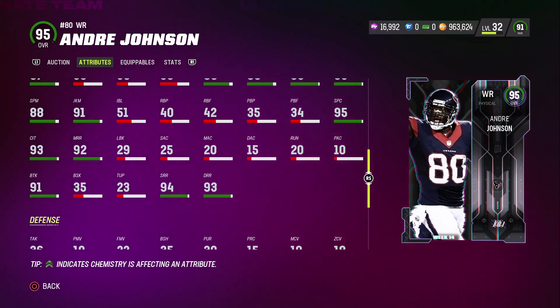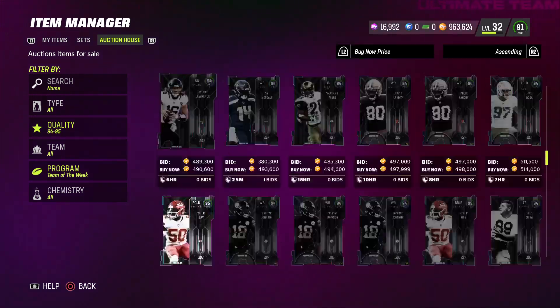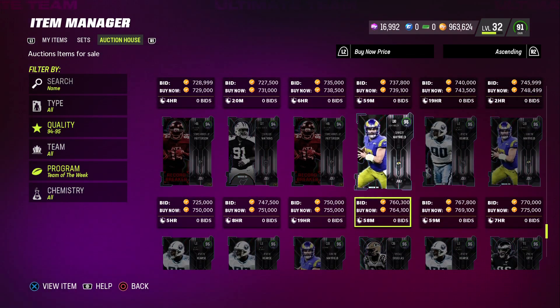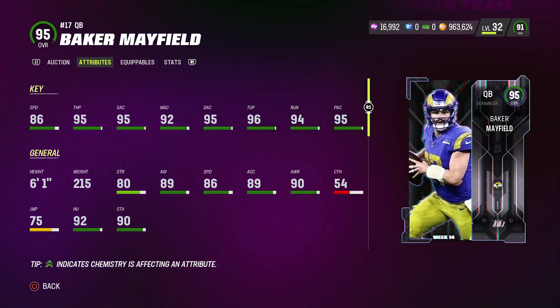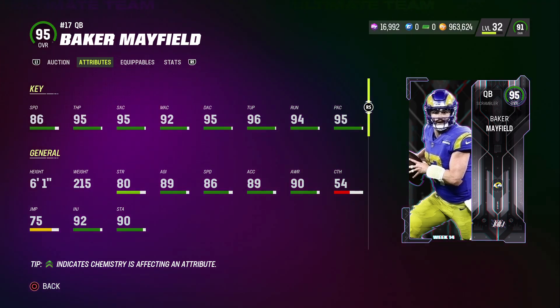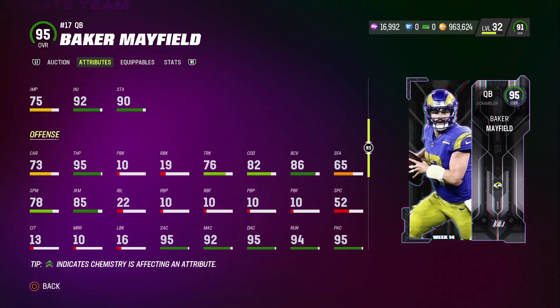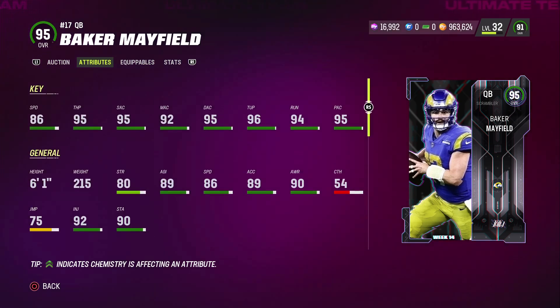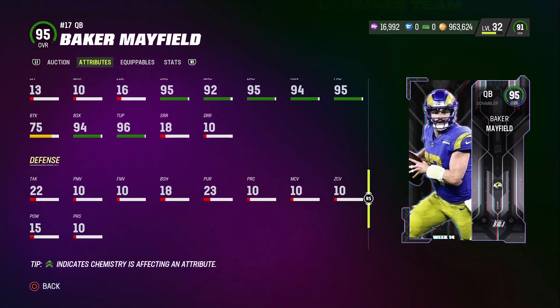I think I'm missing one guy — Baker Mayfield, right? Baker Mayfield is going for 760k. If we can pull a Baker Mayfield in the small packs we're going to open, that would be nice. He got 86 speed, 95 throw power, 95 throw short, 92 medium accuracy, 95 deep accuracy, 96 throw under pressure, 94 throw on the run, and 95 play action. I'm not going to lie to you guys, this card looks good. He got a 78 spin move and an 85 juke move.